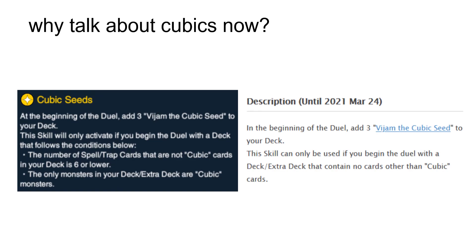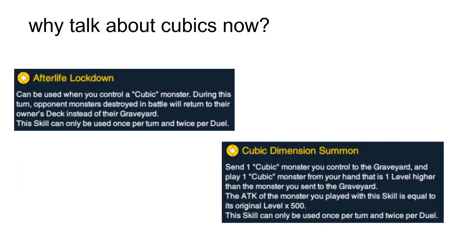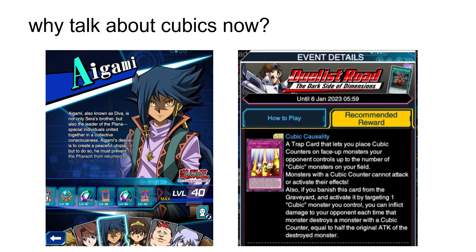Cubics have been historically hilariously mistreated in Duel Links, receiving some of the worst archetypal skills ever conceived — either by skill locking the one card the entire archetype is based around, or just being really bad. However, for some reason Konami decided to finally grace Cubic players with some of the greatest Cubic cards ever, including the one the archetype is based around.